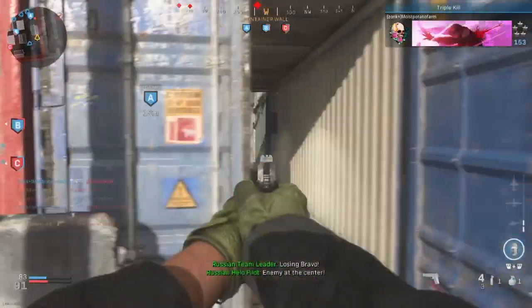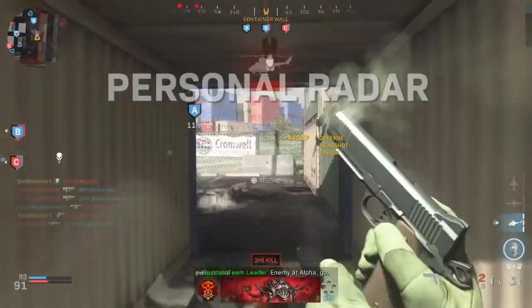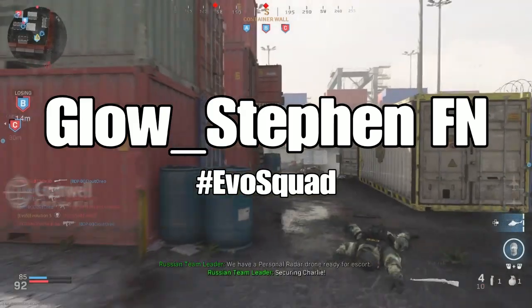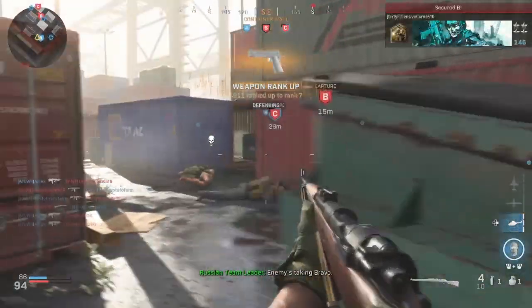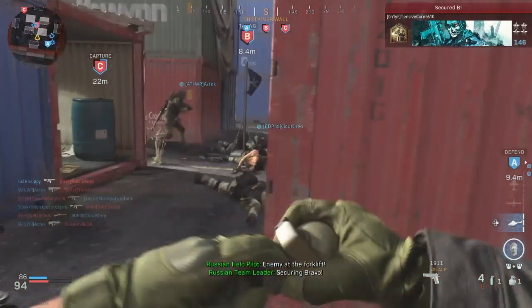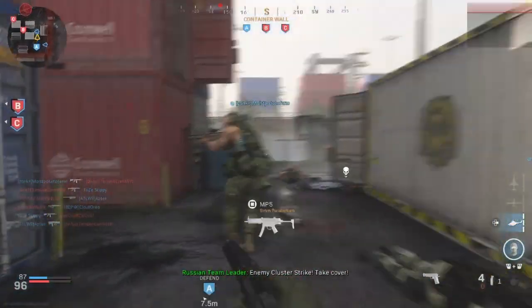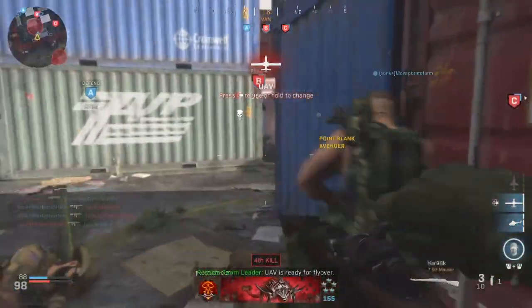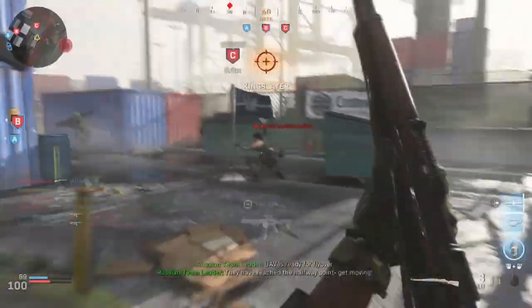Before we get into these tips, shout out the Evo Squad member of today: Glow Stiff Thon FN. That was from a Fortnite montage — if you like Fortnite, hit that link in the top right. If you want to be the Evo Squad member, subscribe and comment anything and I'll probably read it and give you a shout out.